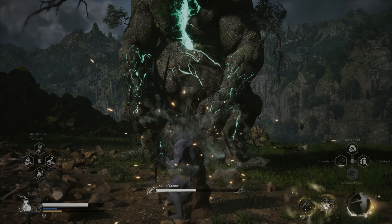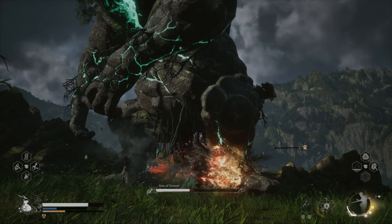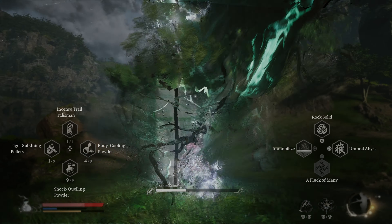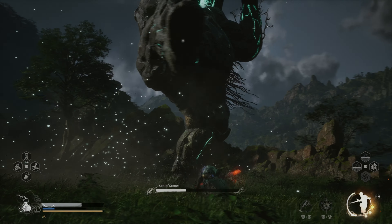When he regains his strength, execute the spirit attack to make him stumble. Now go in for another light hit combo and parry his stomps with Rock Solid to fill your focus meter even further. When it is charged, execute a heavy attack.